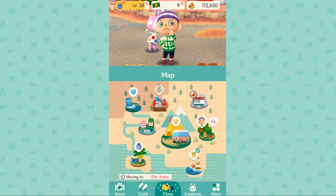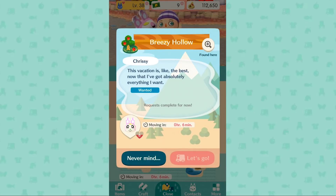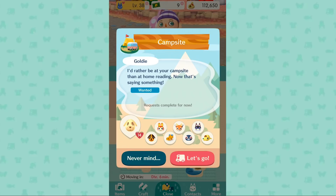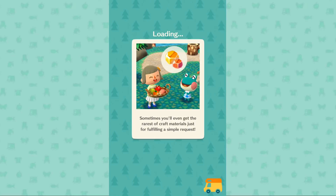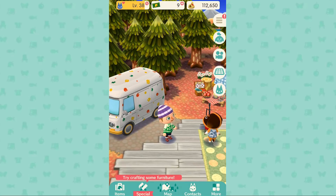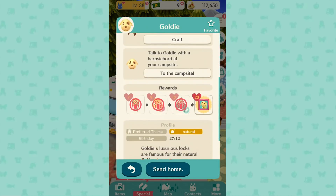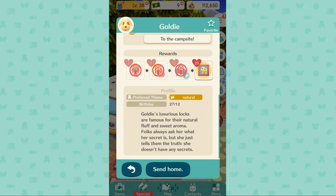You can also invite animals to a specific area using a call ticket if you want a particular animal there. And if you get sick of an animal in your campsite, you can kick them out and bring someone else in. The campsite holds a limited number of animals and you'll want to cycle them regularly.